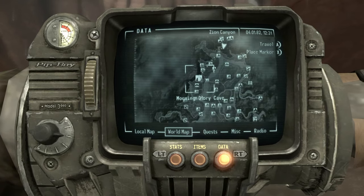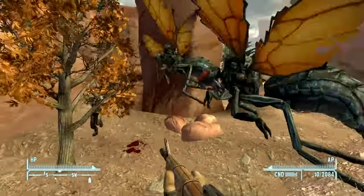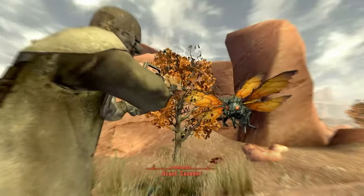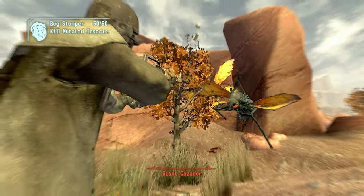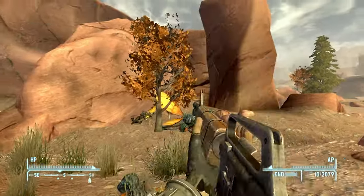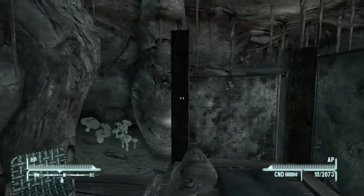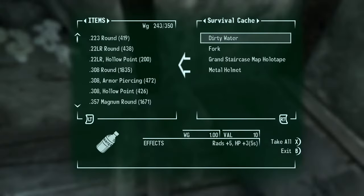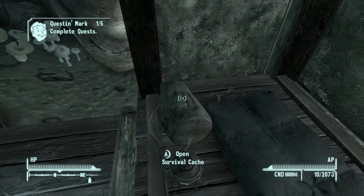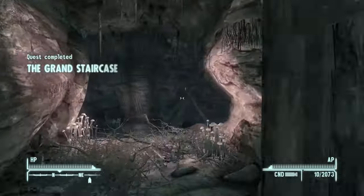Now we're just going back to that cave, which we've already looted, and back to one of the specific survival caches — because this little thing doesn't spawn until we talk to Daniel. Be careful with the Cazadores, they're everywhere. Come back in here, come back to the survivalist cache and grab the map. The Grand Staircase — complete.